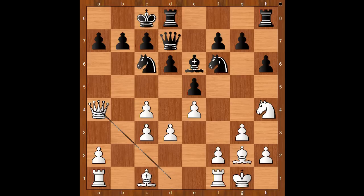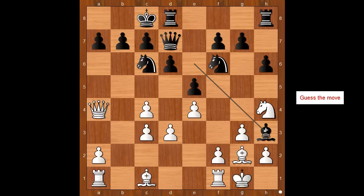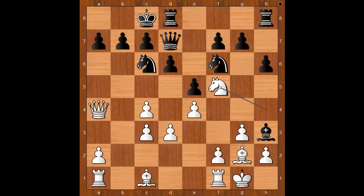Queen to a4, bishop to h3 — the bishop comes to h3, and white's g2 bishop is under pressure. How would you continue? Artemyev played the very clever move knight to f5, and bishop takes on g2.